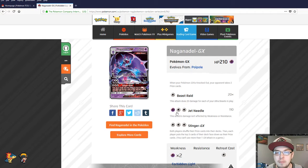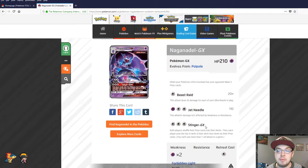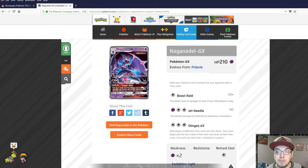Jet Needle hits for 110. It can be powered up with one psychic and a DCE — I always like that combination for powering up, it's fairly easy, and the attack damage isn't affected by weakness or resistance. Stinger GX: three colorless energy — both players shuffle their prize cards into their deck, then each player puts the top three cards of their deck face down as their prize cards. So if you're down in a game and they've got one prize card left, if you hit it with Stinger GX you can essentially refill your prize cards. Not a super great GX attack, but interesting.